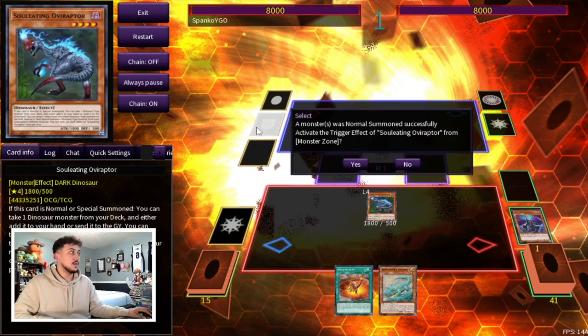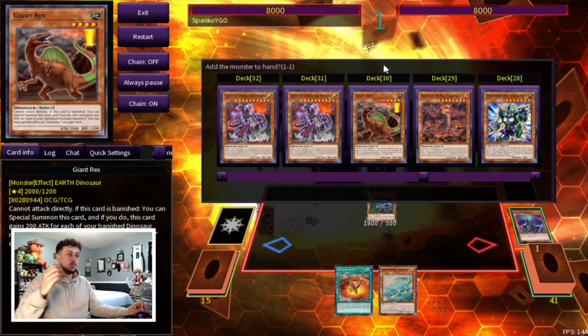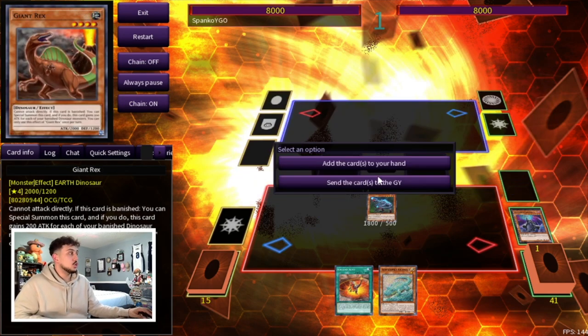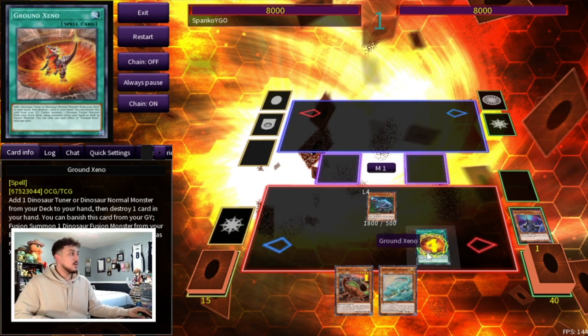We normal summon our Oviraptor and activate its effect to search a Giant Rex. Now one thing to note — you might wonder how we know we're going up against Shifter before activating Oviraptor. Well, even at the point of activating Oviraptor, a lot of the time your opponent might activate Shifter in response because they know it'll be troublesome for your combos. But there's actually a way to play around it. So we search Giant Rex and add it to hand — keep in mind we're under Shifter so cards are not going to the graveyard.